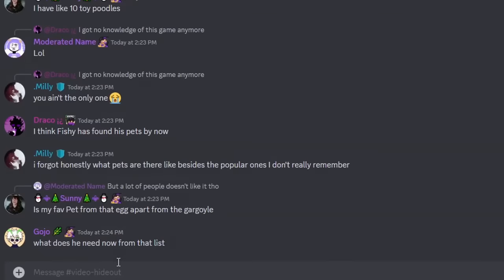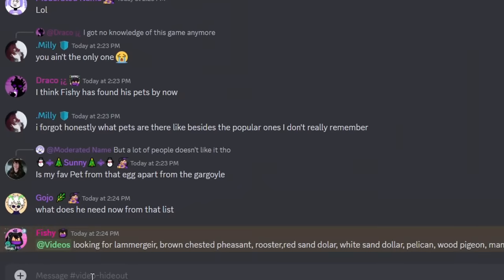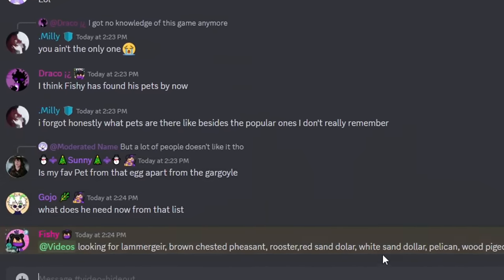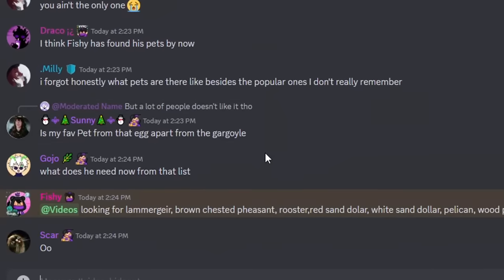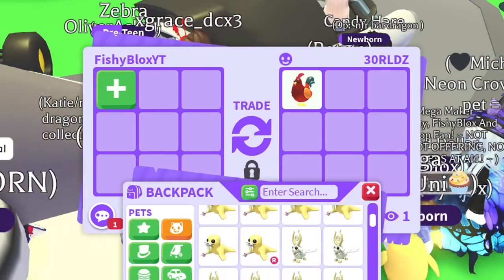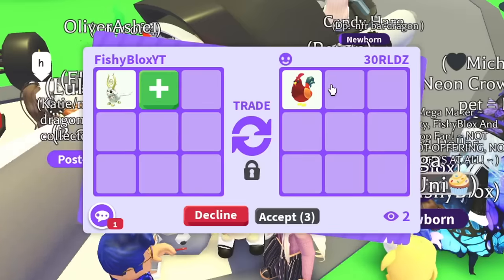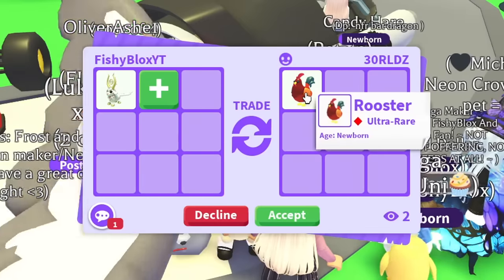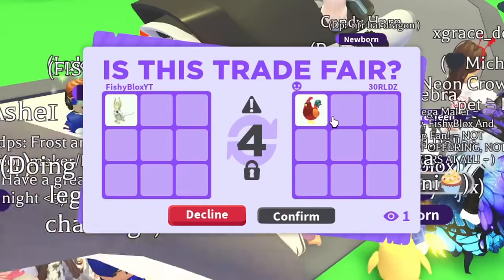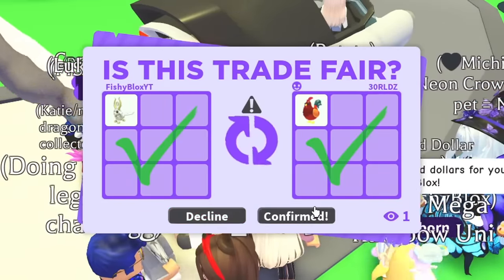I also posted in the VIP hideout Discord — only a hundred or so selected supporters are in that hidden group. If you want to join, you have 24 to 48 hours. Anyway, people are trading me — we got the rooster! I'll give a gold horn for the next few pets. They accepted — let's confirm. There we go!